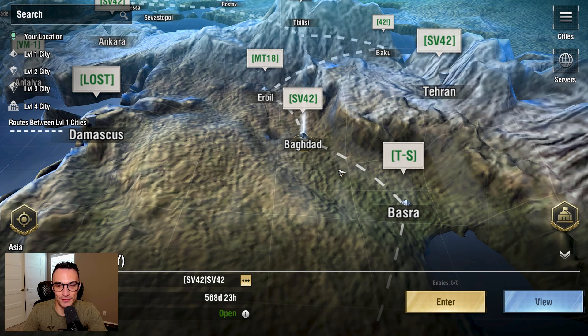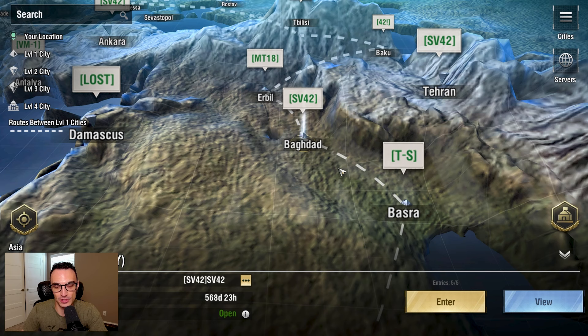Now let's quickly explain the different level cities in Warpath. When you first start in a brand new server, you guys are going to be restricted to level one cities. There are three different city levels in Warpath — technically four, but the fourth is Theater of Conquest, which is something you'll experience down the road. In your actual server, there are going to be level one, level two, and level three cities.